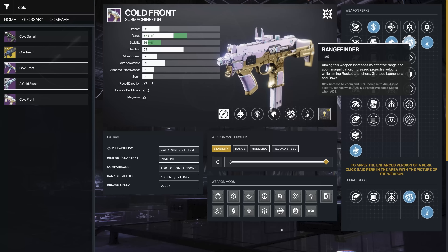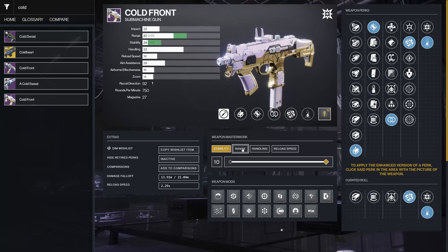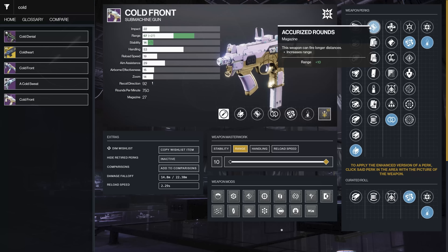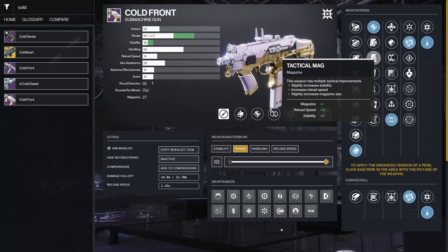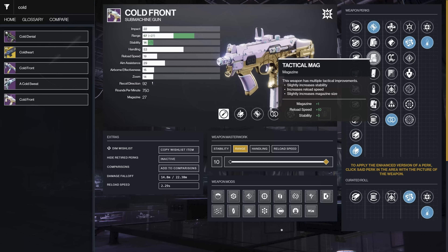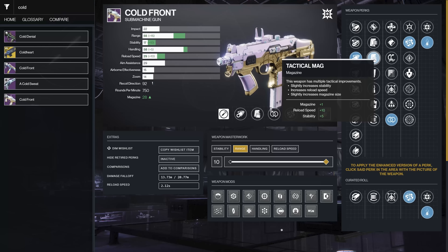Cold Front is more of a PvP weapon. I'm trying to get some range and stability, so Range Finder gives a little more zoom and pushes out the effective range. Tap the Trigger is also good in that department, and Perpetual Motion is good if you're moving around in PvP. Both are solid options. Range is about pushing this thing out as far as possible; controller users may want more stability, but mouse and keyboard I'd go range.